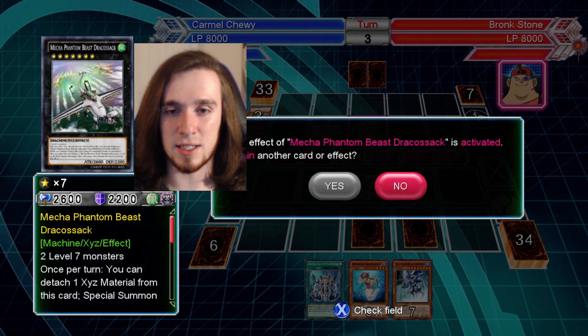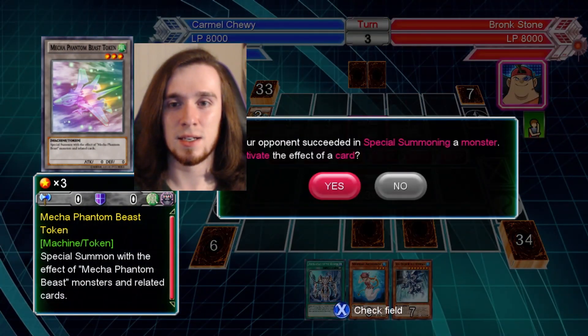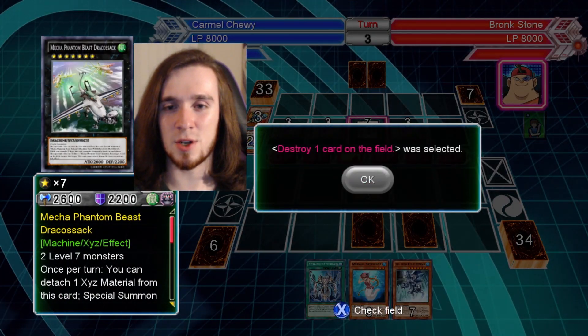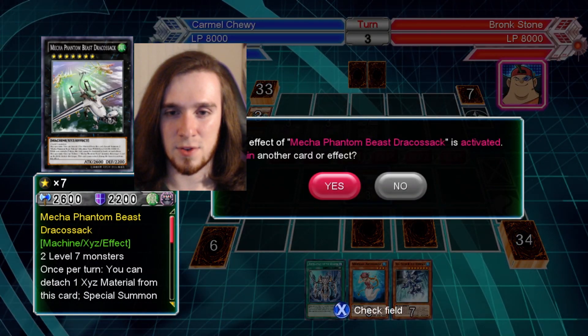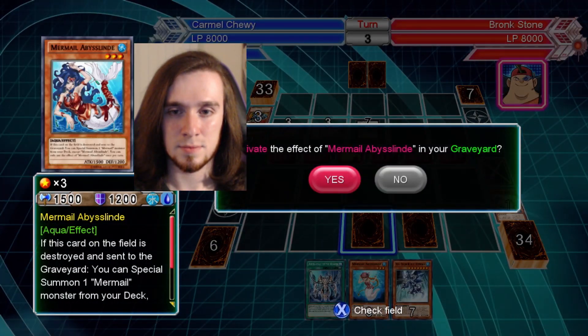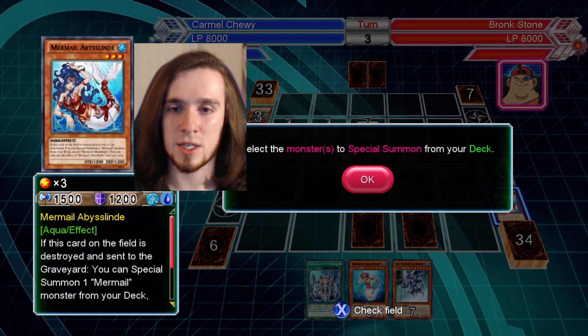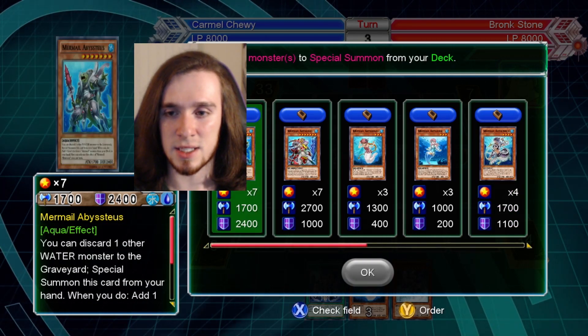There's three tokens total, just to continue his obnoxious effect. The good news is he has so many tokens on the field he can't actually activate another card effect. I will special summon — who shall I special summon? This guy. I like the idea of summoning him because he's got a higher attack.